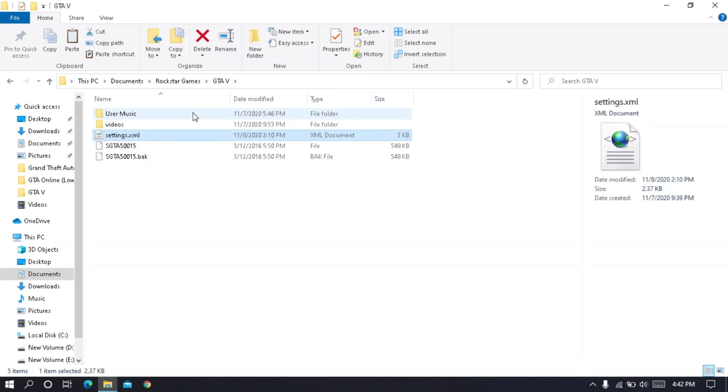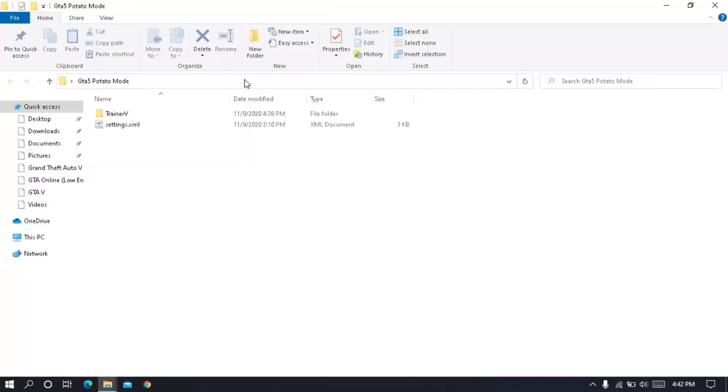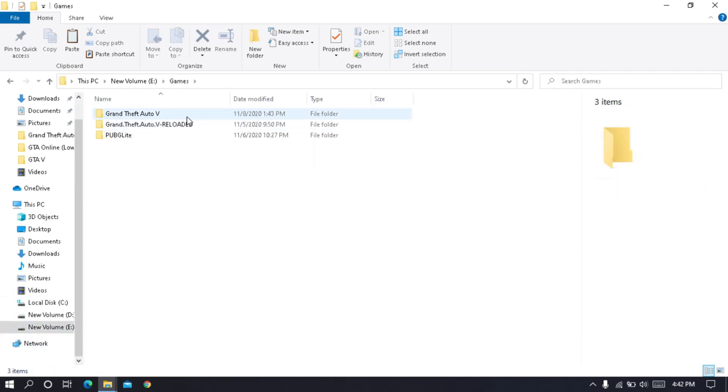Paste and replace the file. Now we are going to use a mod — note that this step will ban you from GTA Online. Anyway, go to the folder you downloaded, copy everything from the trainer mod folder, and paste it in your game directory.